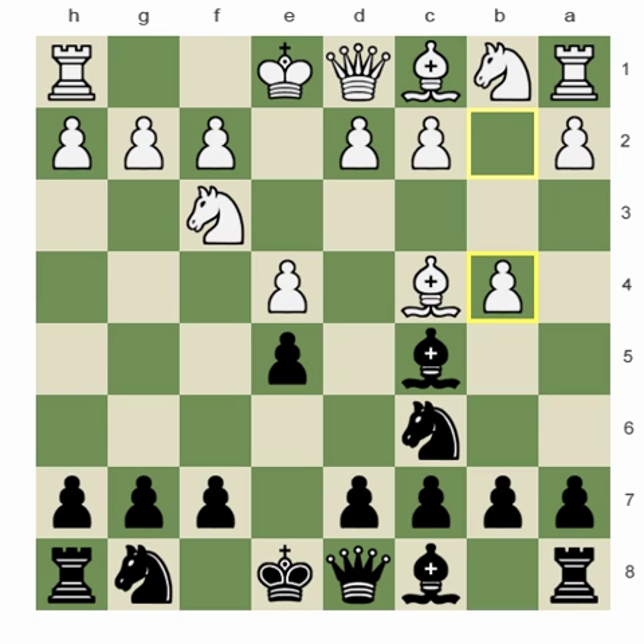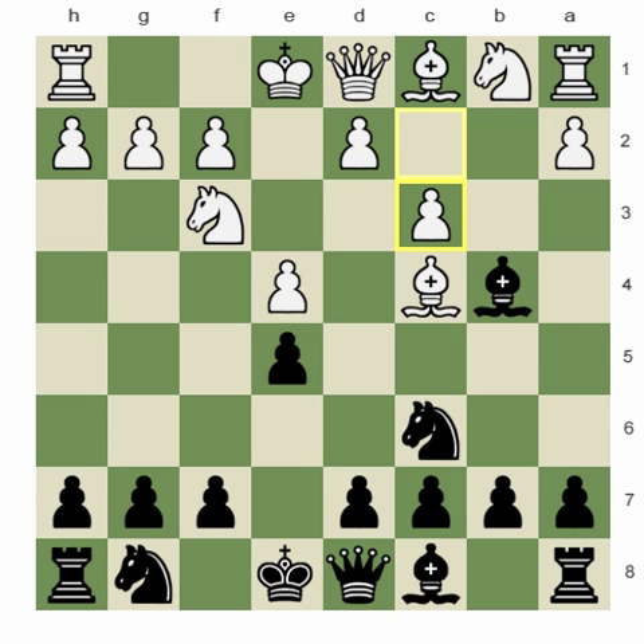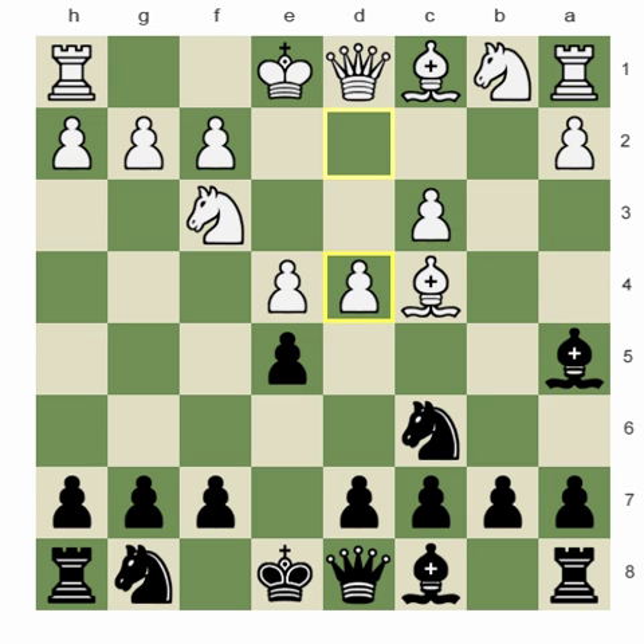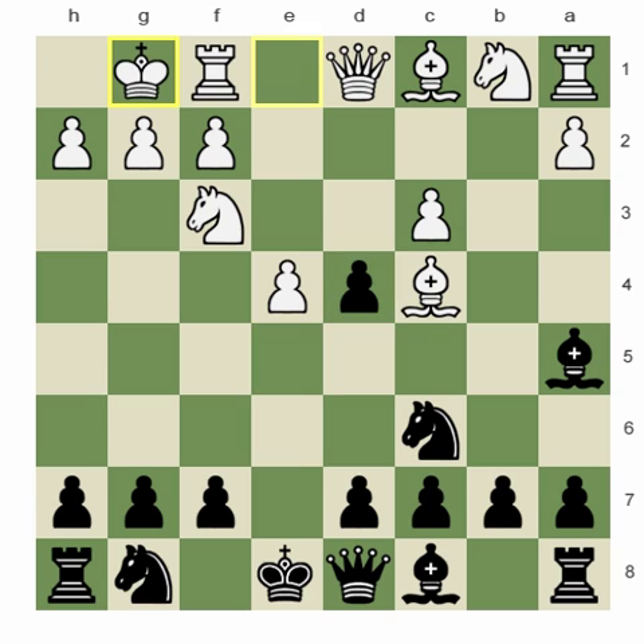So, b4, bishop takes b4, c3, bishop a5, and d4, ed, and castling. This is the key position of Evans' Gambit.